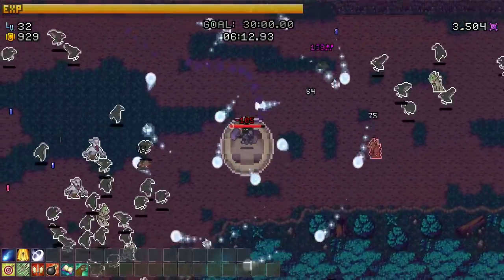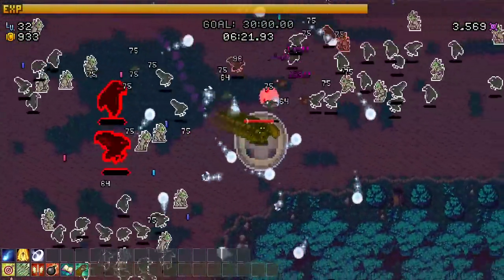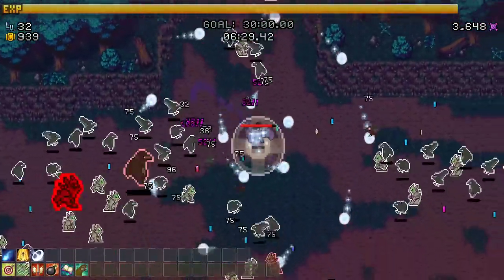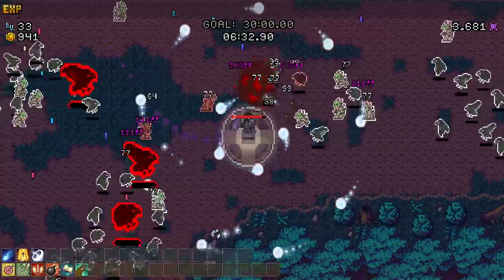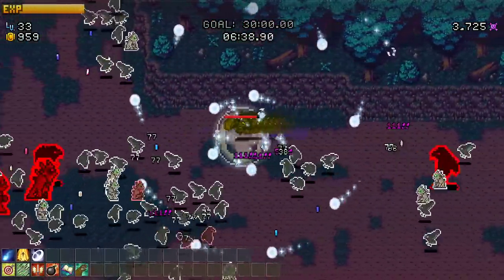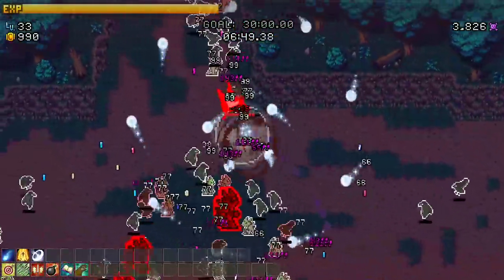Something around here is starting to deal damage - gotta be more careful. These dudes are getting a little too strong. Need more damage - the glyph needs to be a bit better. This overpower - I told you that wasn't a guaranteed win. Why is my hit point regeneration so good? Oh, the ascension! Chill, dudes!